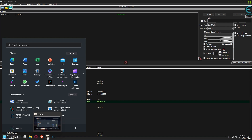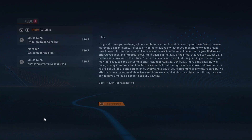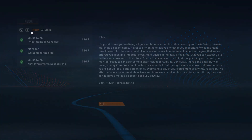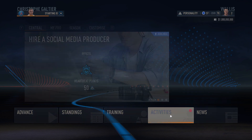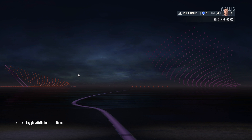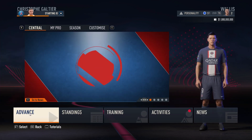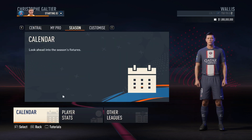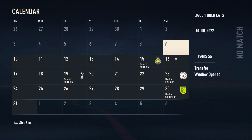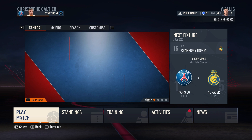Now go to your game - we've changed a lot of things. Click advance and you'll see you're getting money and bonuses, and your money is going to be like one billion dollars. Go to 'My Pro' and you'll see we don't have skill points yet - we need to play one game first. Click advance and go to the season calendar.